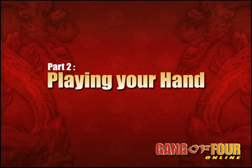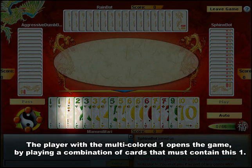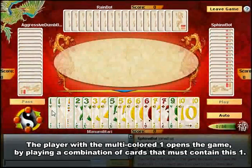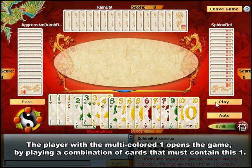Now let's see how you can play cards from your hand to get rid of them. On the first hand, the player with the multicolored one always starts the game. His first play must be a combination of 1 to 5 cards that includes the multicolored one, such as a pair of ones or a straight including this one.